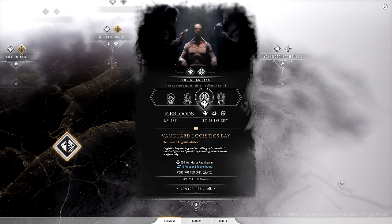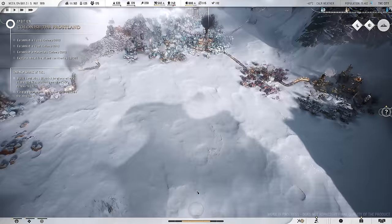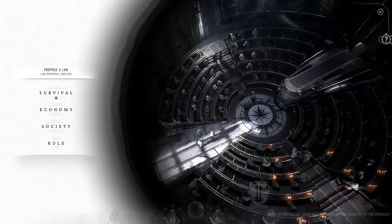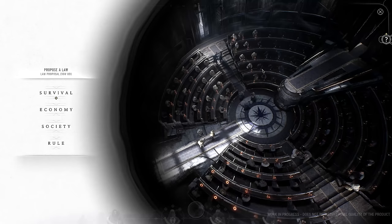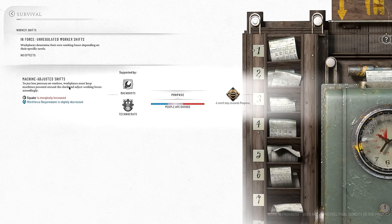Let's go with the ice blitz since they're the ones that actually protested. We developed that idea and now need support. Checking the council in the survival tab - unregulated worker shifts. Starting to remember now. There's a little pip on it - I'm not too sure why. Small step towards progress, supported by the machinists and the technocrats. Squalor is marginally increased for machine-adjusted shifts.